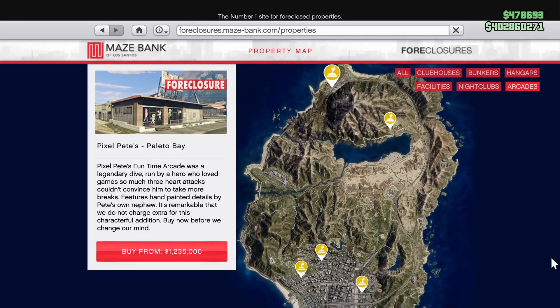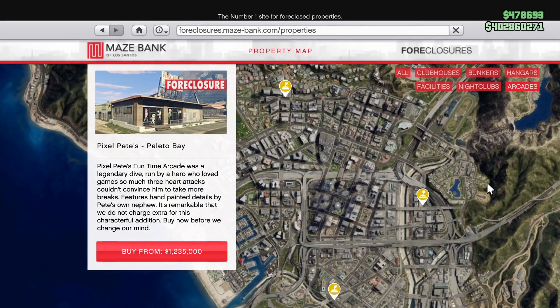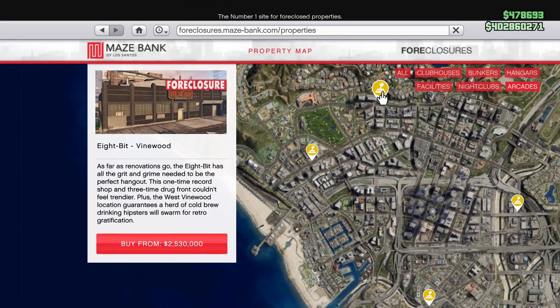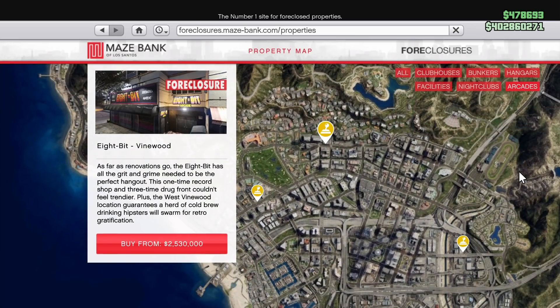Once you do that, you do a little intro. Now you're able to purchase the arcade locations — you go to May's Bank Foreclosures, and there are six different locations. The cheapest one is $1.2 million, and the most expensive is going to be $2,530,000 — that's the Vinewood location.